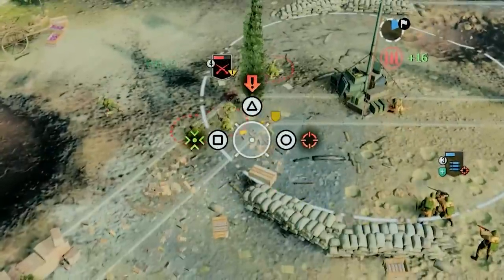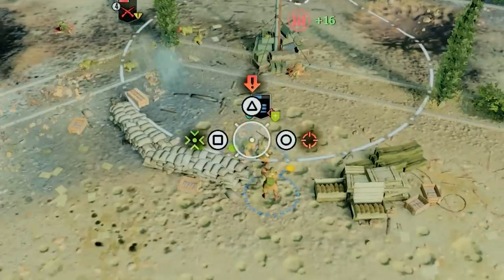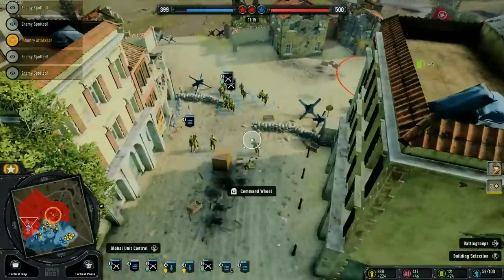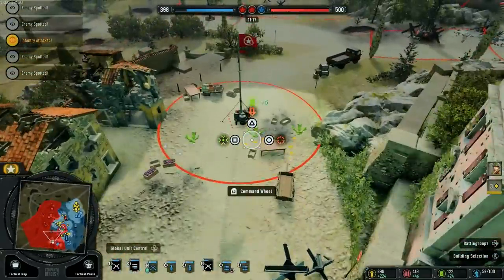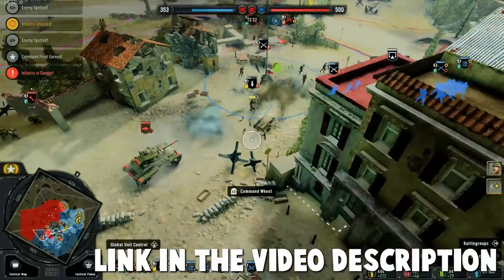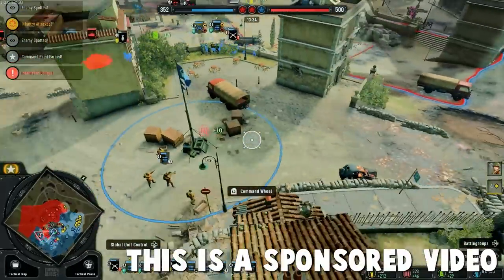Welcome to Company of Heroes 3, where it's my job to command my forces to conquer my enemies. The game came out in February for PC, but on May 30th it launched on Xbox Series X as well as PS5, which I'm playing on right now. Make sure you click on the link in the video description to download the game — this is a sponsored video.